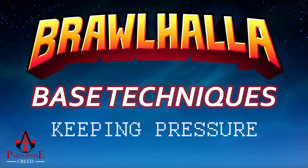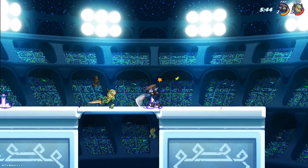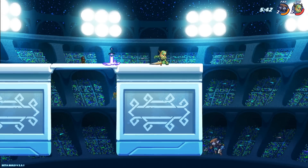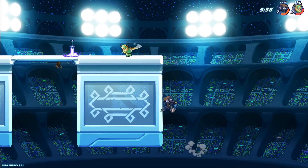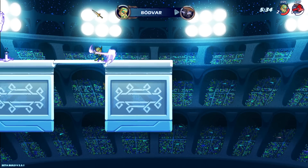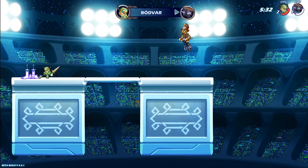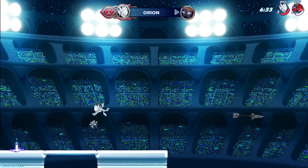If your opponent does get past you onto the wall, or you're too late to stop their jumps, you can still guard the actual ledge. If they try to jump in, hit them with a neutral attack. If they try to get over you, use a neutral signature. If they try to dodge through you, punish their dodge with a side signature. Not allowing your opponent room to return to the stage can go a long way in creating pressure and forcing them to make mistakes.